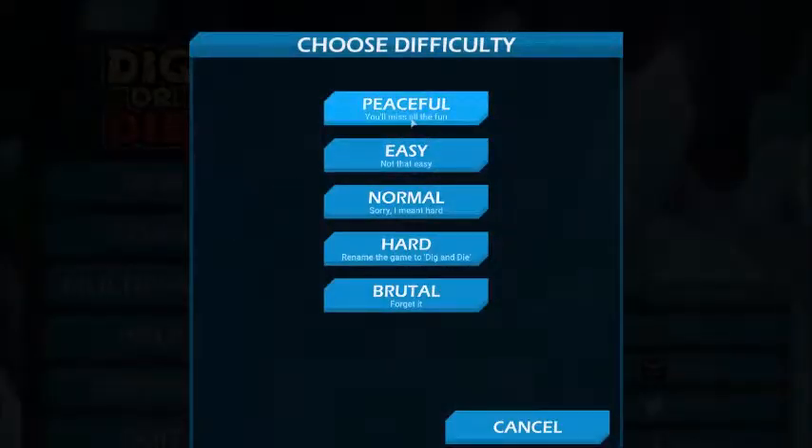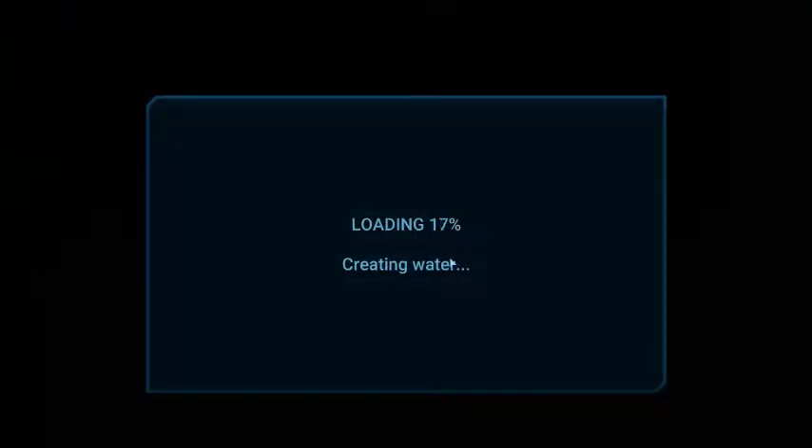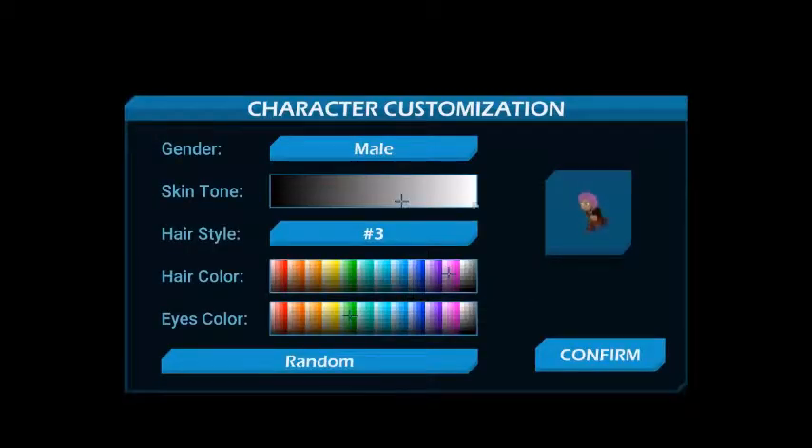Let's get in here. Start a new game. We're going to go on easy, because as you can see the difficulties are extreme. I will be doing easy for now, but we'll see what happens further on with this Let's Play if it does become one. We're going to load into the world, which does not take very long at all. This is my character.